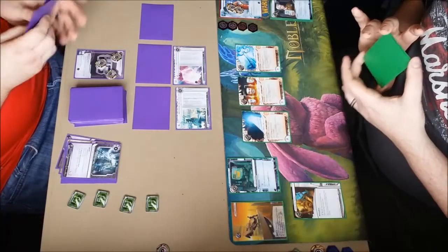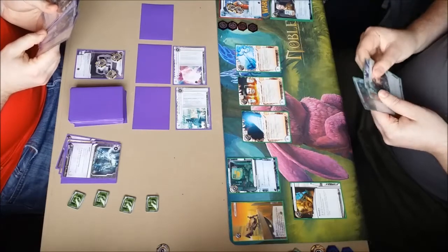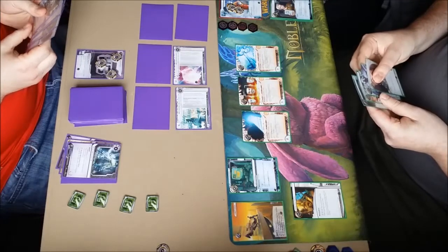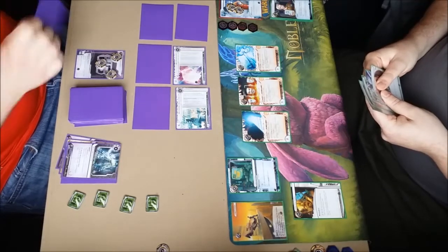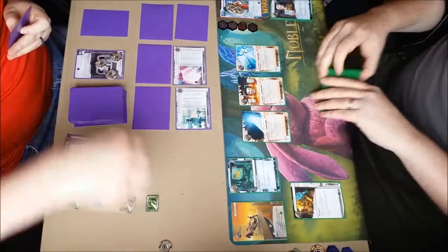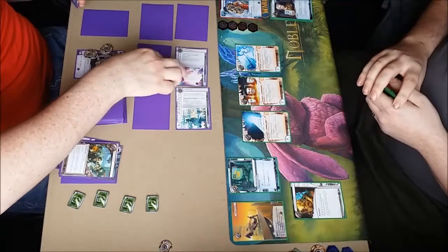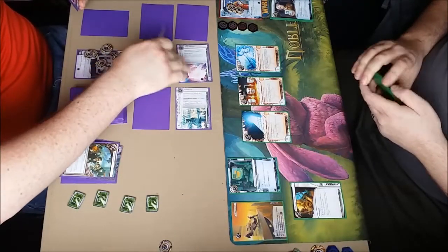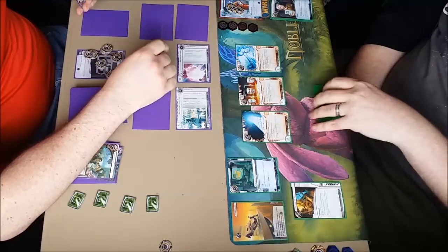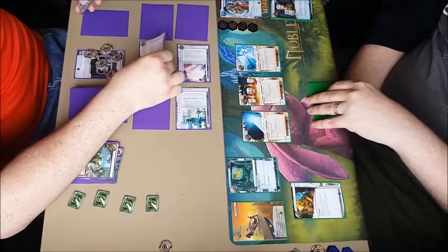I've got a Wraparound there which isn't going to do any good now he's got a Corroder out either. He just gets that breaker suite out so fast with an economy engine in the shape of Katie Jones — it just becomes impossible to compete. With six points of agendas still in hand and ice that is next to useless, it's a real problem. I've got the Viktor 2.0 on the remote — he can click through it but he can't break it with a Yog.